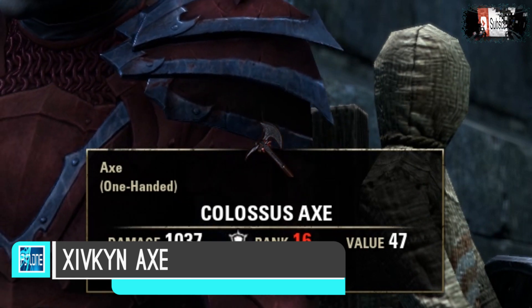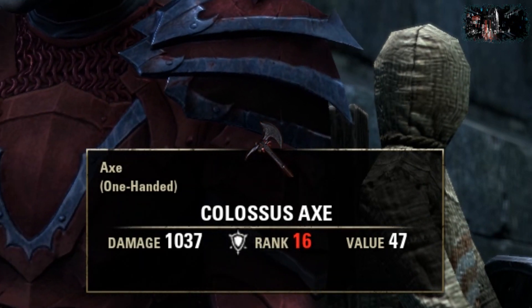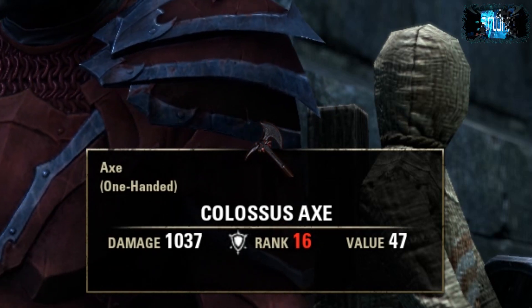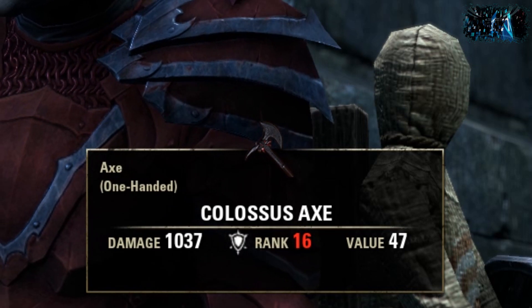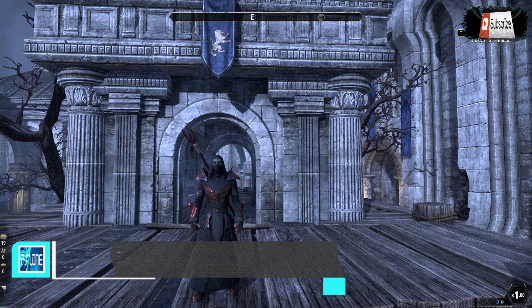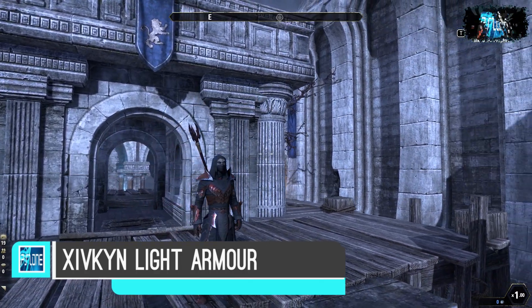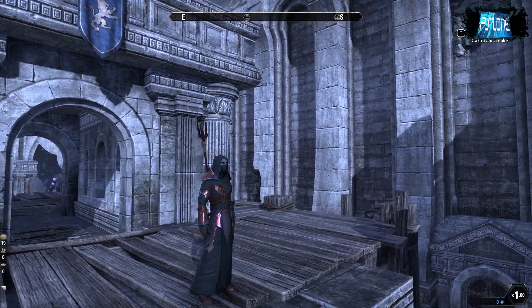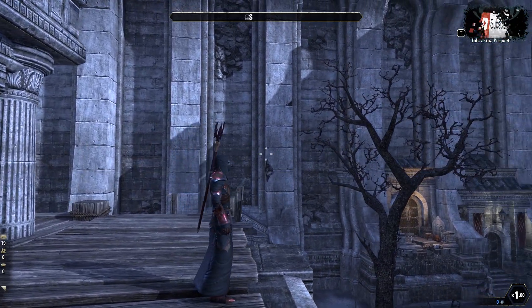So I've got it here — you can see it's pretty similar to the battle axe. All the weaponry actually looks really cool as well as the armor. The only thing is you can't dye any of the weaponry yet — I'm really hoping that they do add weapon dyes at some point. This is the Xivkyn light armor; it looks really nice, pretty demonic, and definitely better than the Daedric light. I think all the armor is actually better than the original Daedric they had.